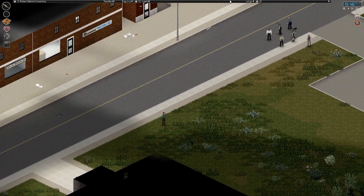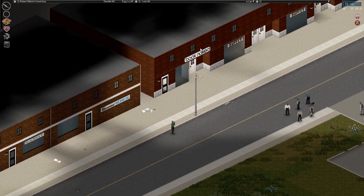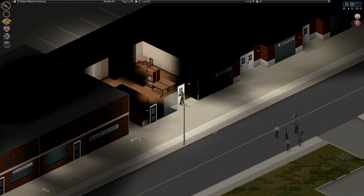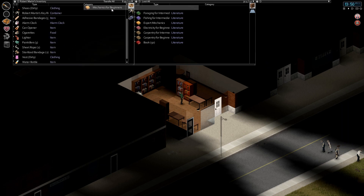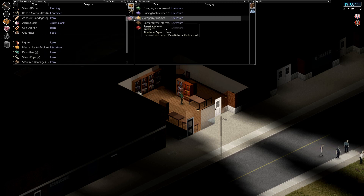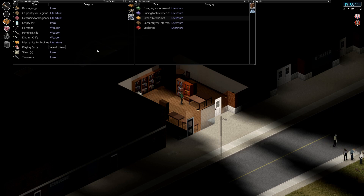Oh my god, look how many up here. There's a bookstore down here as well - that's another thing we need. I'm really looking for Carpentry for Beginners. This is probably a really good place to look for it. Let's check these shelves - Mechanics for Beginners, good. I'm gonna take all the Beginners books. Electricity for Beginners. Carpentry for Beginners - we got it! It's heavy though. Let's put it in the bag.